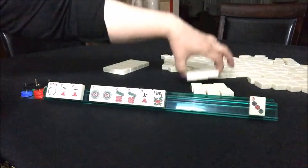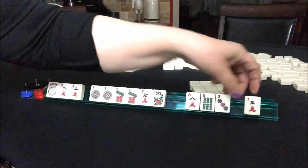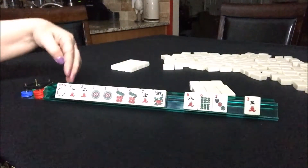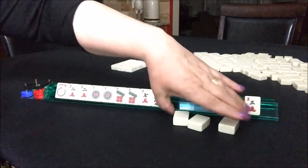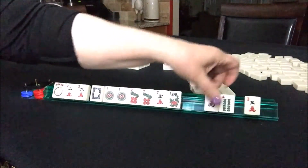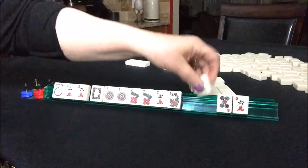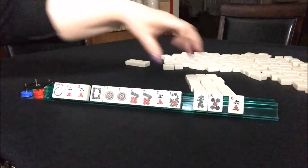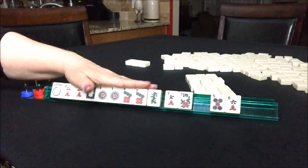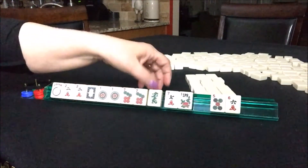Let's go ahead and do that. So now we have a 3-dot, 6-bam, 8-crack — that's a good pass. It doesn't fit our year category or potential like numbers. We got the white dragon — how nice, I was hoping for that. So now we have a south, 4-bam, 3-crack to pass. Now we have a green dragon, 5-dot, 6-crack — that's a good pass. Although, we could keep the green dragon because there is a hand in the 2017 category where you use two dragons, but we only have one other dragon. I think we should just pass it.